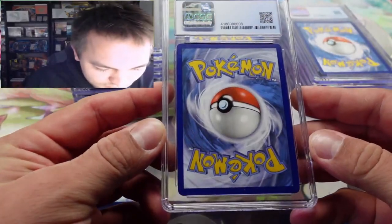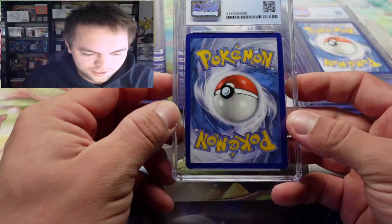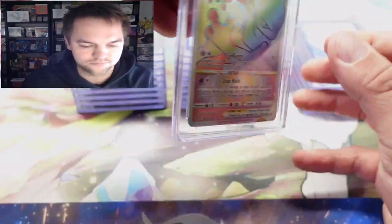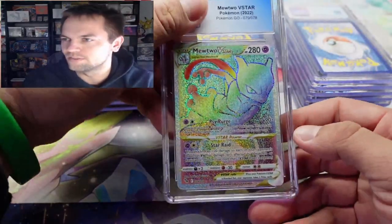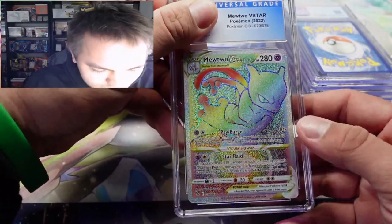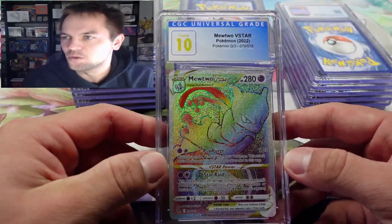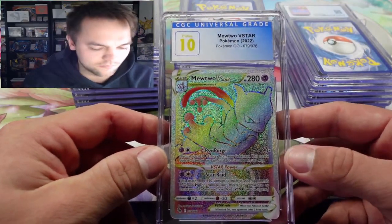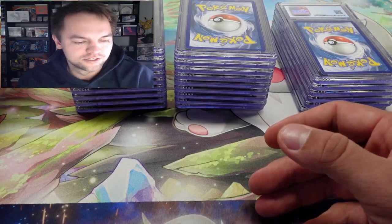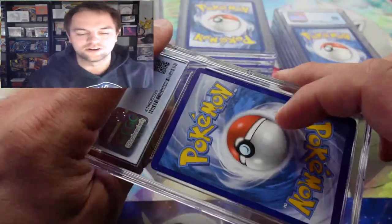Next up, this card looks pretty clean as well. We've got the rainbow Mewtwo V Star — looks pretty good. We did get a ten! We got a pristine ten. With CGC you can get two tens: a pristine ten or a perfect ten. A pristine ten means I had one subgrade at a nine-five; a perfect ten means all subgrades are tens.